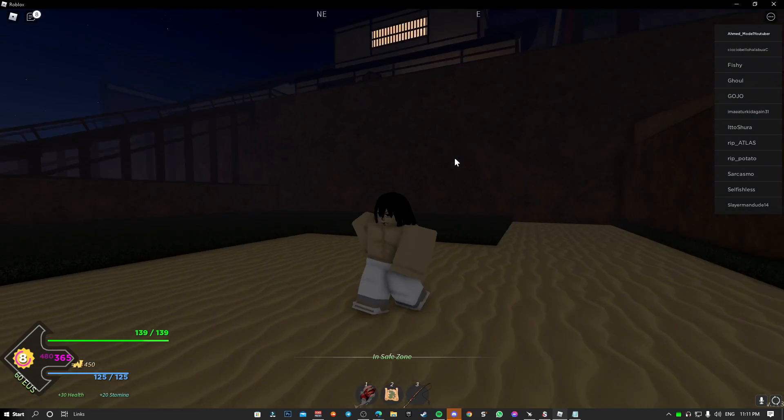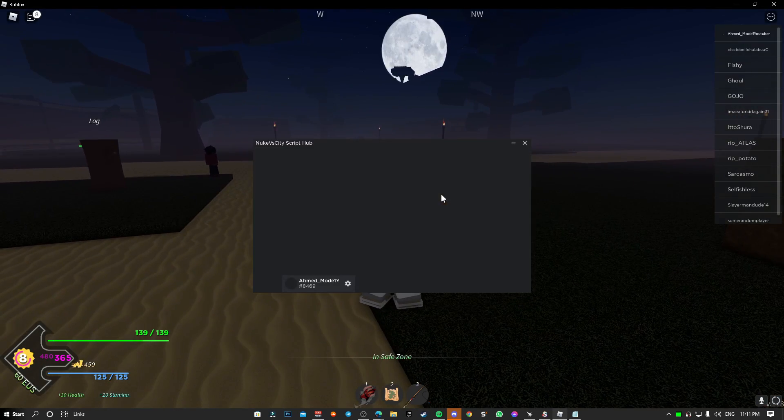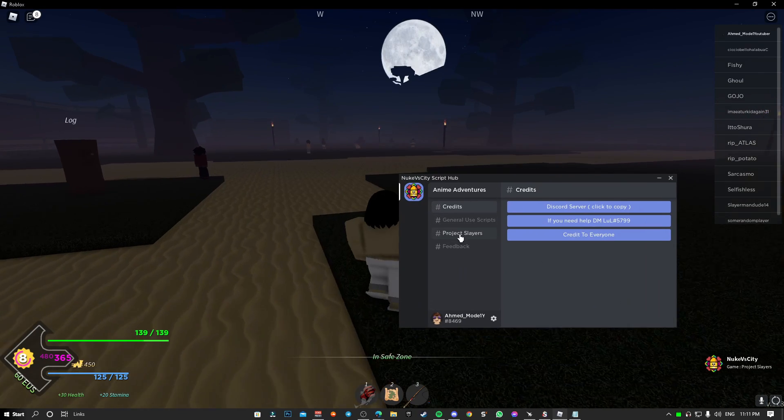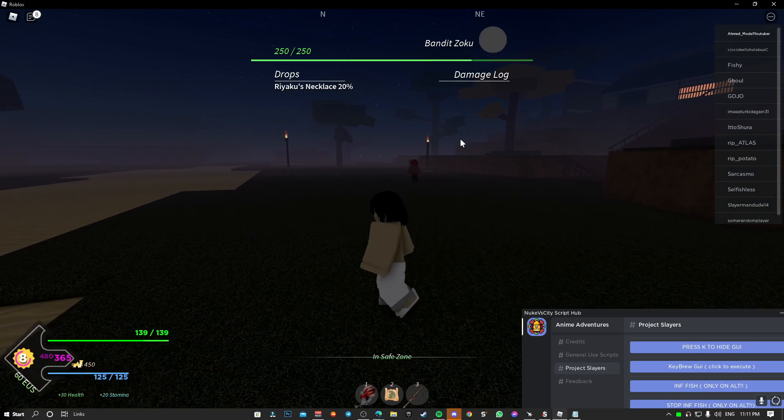Paste it into your executor. You might need to skip ads if the key is expired, but it's not that hard. Once you execute it you should see the GUI pop up in a few seconds. Thanks to Nuke for making the script.